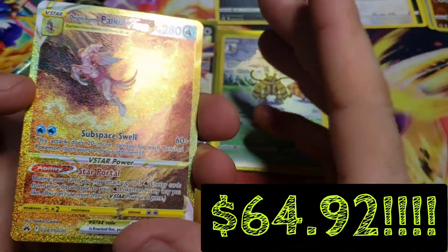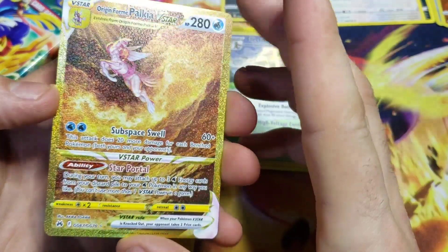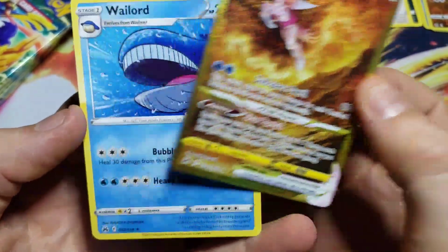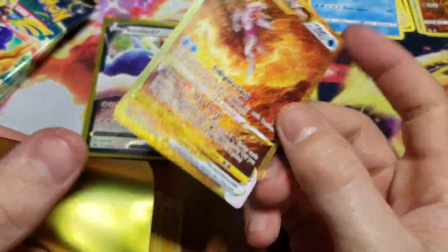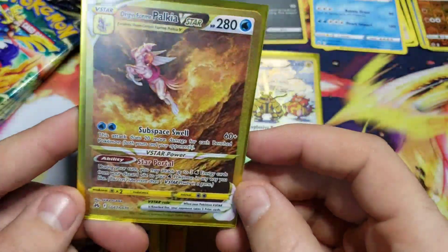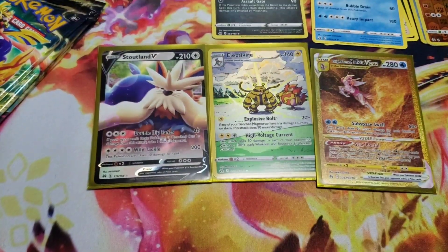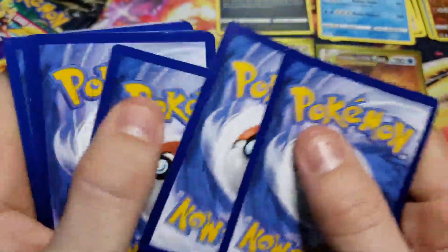We got Purloin — oh guys, Origin Form Palkia VSTAR from the Galarian Gallery! Check that out — a Galarian Gallery gold card! Oh man, it looks like a full art gold card. That is absolutely insane, check that out! Oh man, such a beautiful card. Talking about trying to complete the set and then something like this jumps out — that is just unreal. That's awesome — that's for sure the biggest hit we've gotten out of the set so far with our openings.